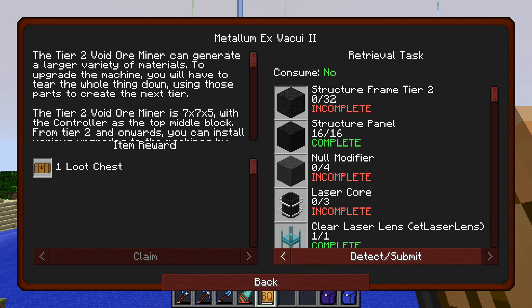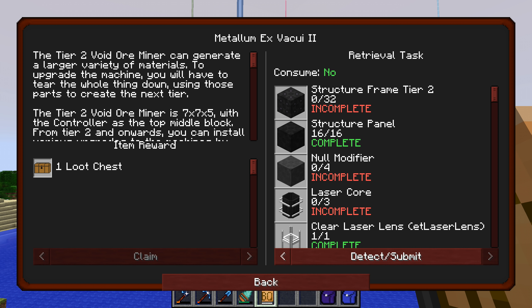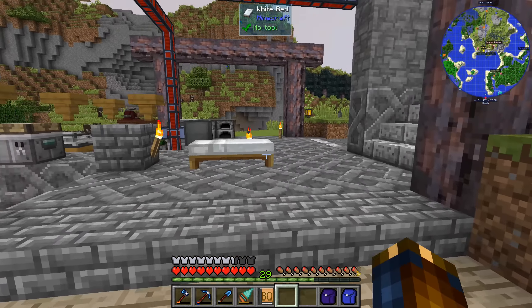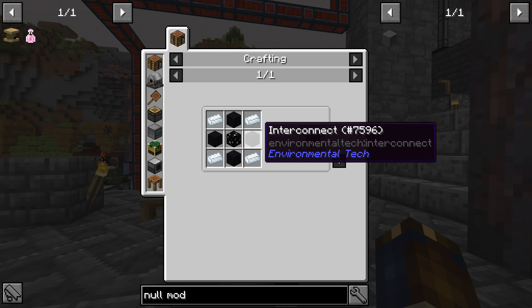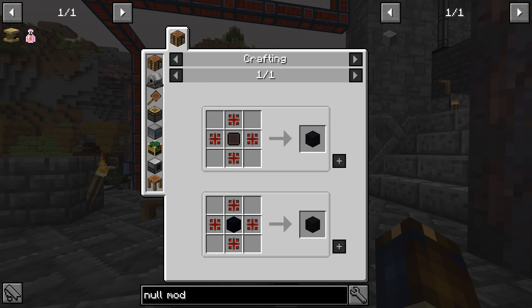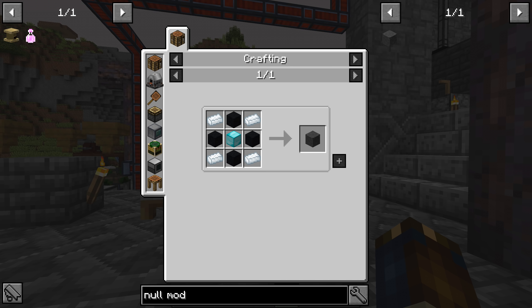We did all of the structure frames Tier 2, so the same goes for them. We have the structure panels already - it says we have 16 and 16. Now we have the null modifiers and the laser cores left. The null modifiers turned out to be quite expensive - they require these interconnects, and all of that is kind of okay. But blocks of diamond? We need four blocks of diamond.